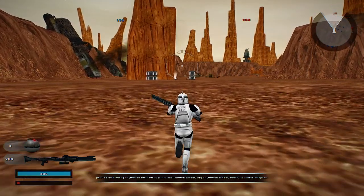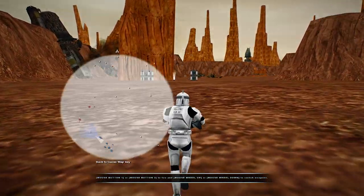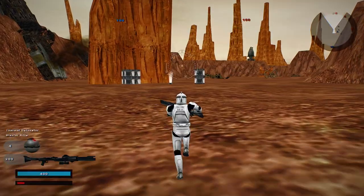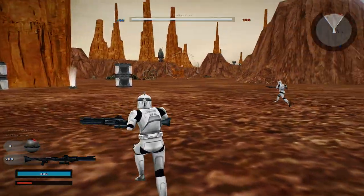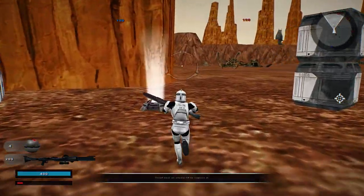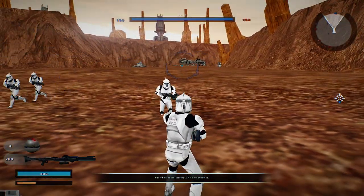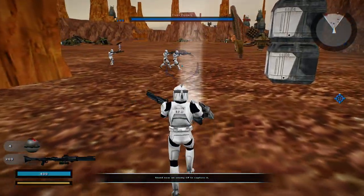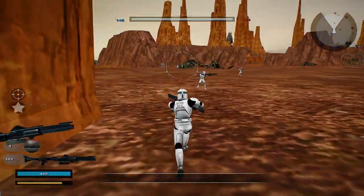It looks like a majority of this gameplay is going to depend on us getting command posts to decrease reinforcements fast, because the map is pretty large. The only way to get anywhere fast is with vehicles, which we don't seem to have — well, we do have some vehicles, but the fast ones typically have the IFTX. We've captured a command post.